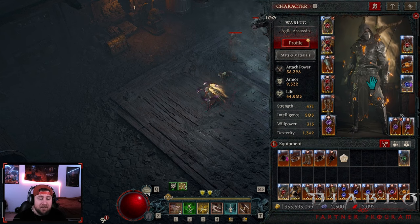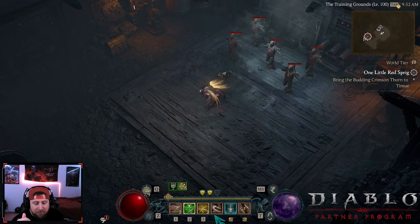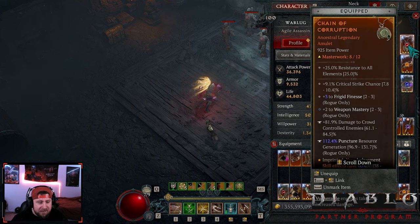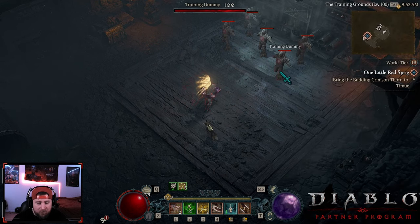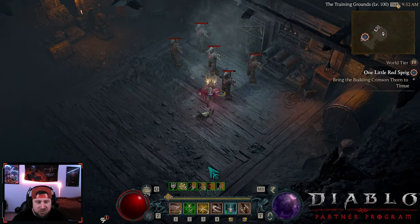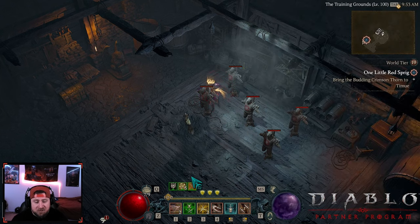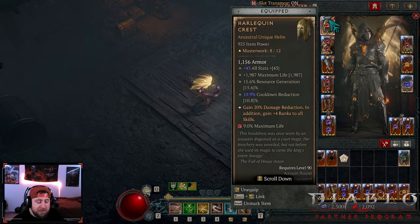For gear, we are running combo points — we rank it up to three and then we spam Twisting Blades. When we rank it up again it's like a shotgun effect, you go boom and then Twisting Blades, which is really nice. One key element is on our amulet we've got Puncture resource generation. If we throw one it goes up to two, and the second one gives us three. Because the generation is over 100%, normally it generates one but now it generates two, so we get to our combo points a lot faster.